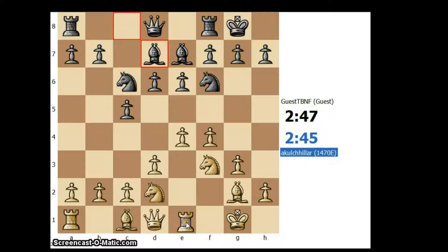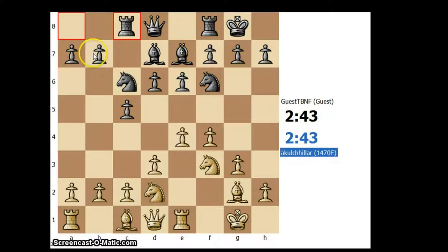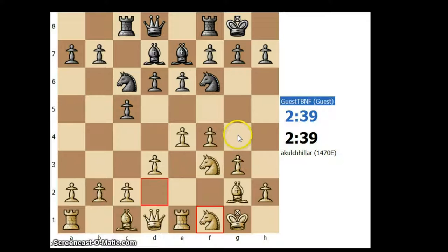My plan is rook to e1 and knight d to f1. He is probably going to push on the queenside with b5 and a5. Let's play knight f1, probably knight e3 next, keeping a close eye on the e4 square.